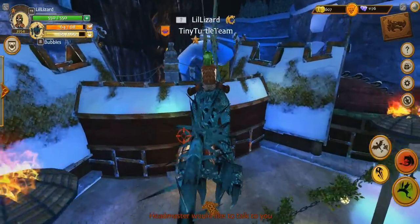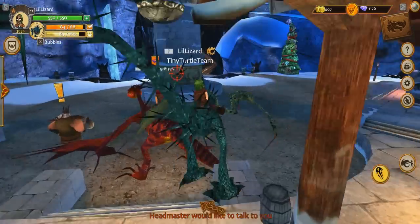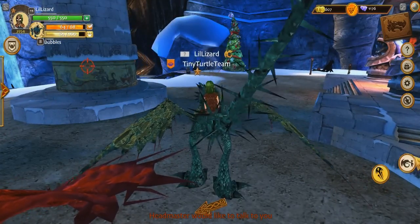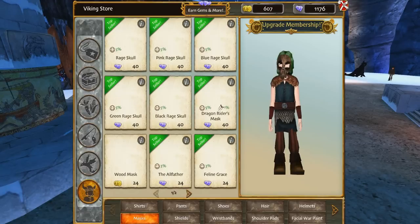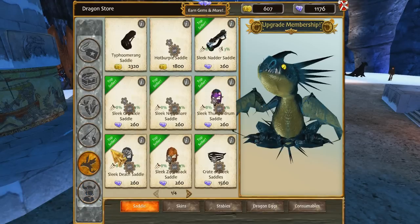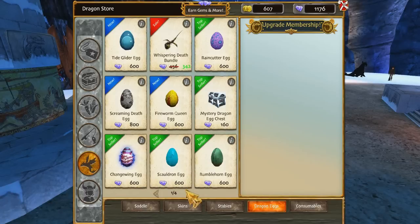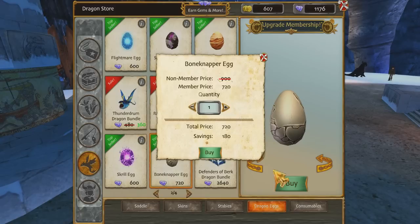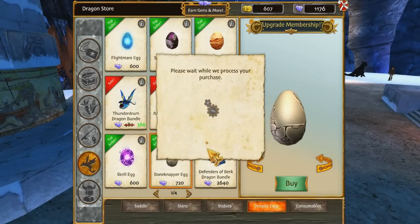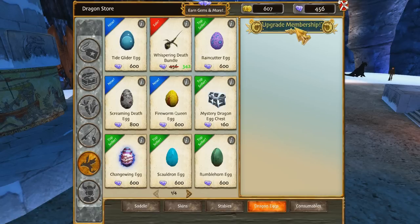He hasn't wanted to talk to me for a good while now. I've got 1176 gems here. It is that time where we go ahead and get a Bone Napper egg. We've done it, we have it! Purchase complete — we still have 456 left, which is pretty cool.